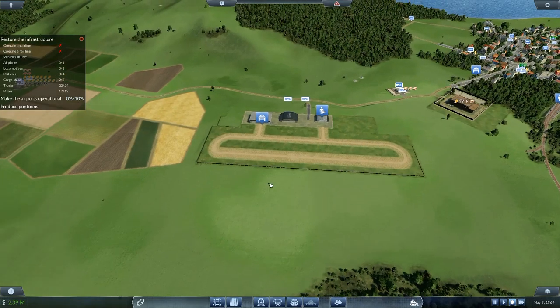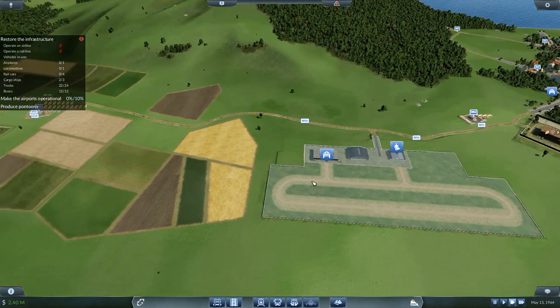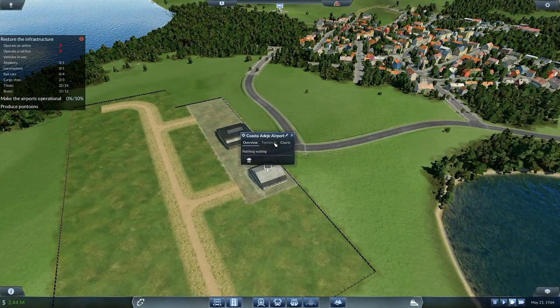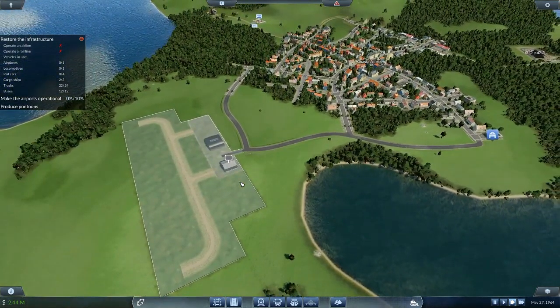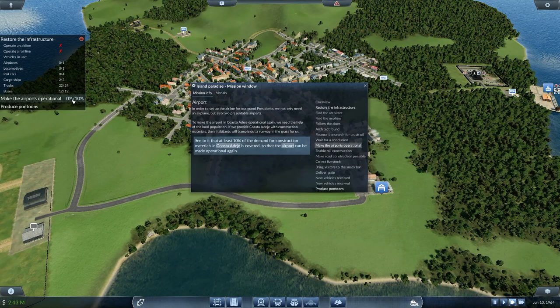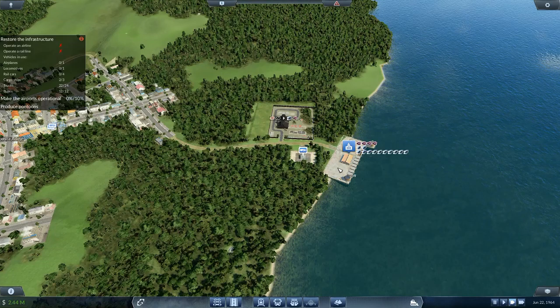I need to operate an airline and a rail line. I've got 2.39 million and I've got one airport here and another airport over there. I'm not sure what to do with this one yet. The airplane option isn't available just yet - airplanes is still zero of one. I need to make the airports operational by seeing to at least 10% of the demand for construction materials in Costaridge being covered.